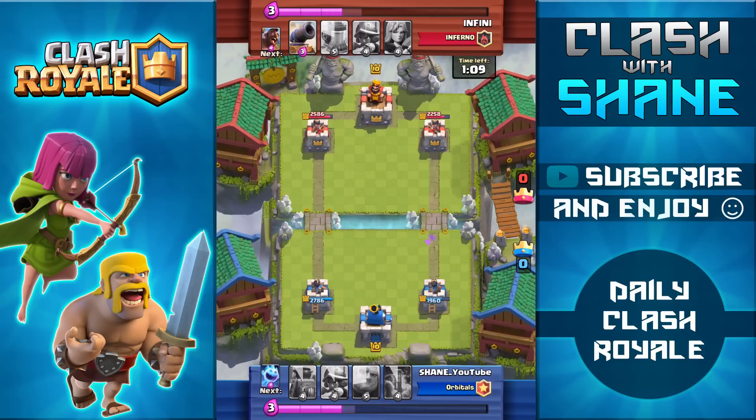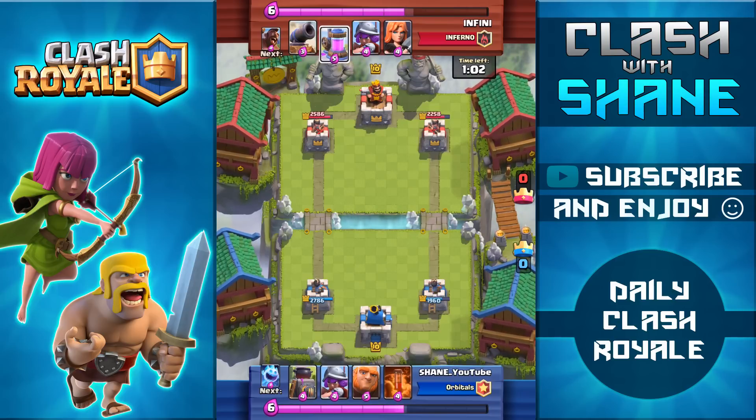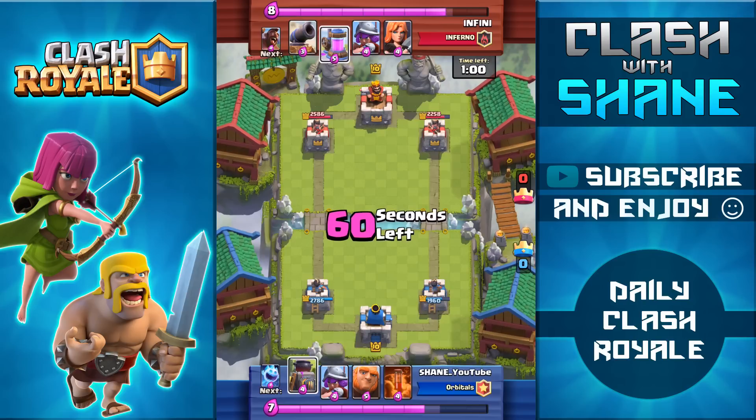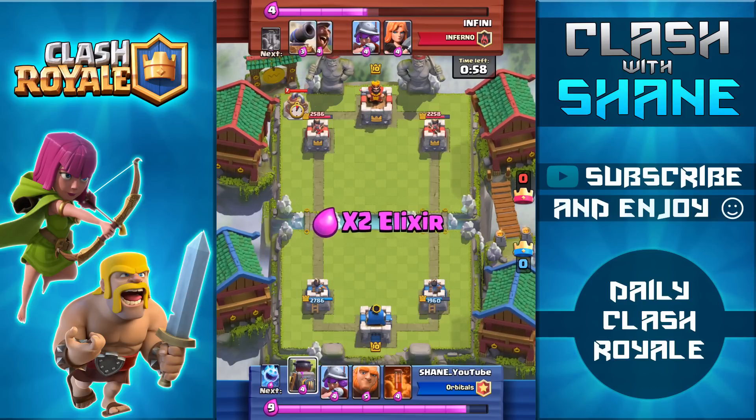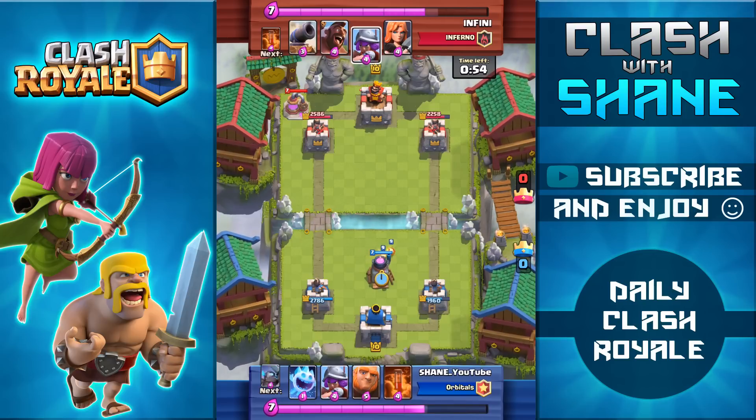Unfortunately his musketeer gets two hits on my tower because she's level 8, and my tower plus my zap spell wasn't enough to kill her. Both this replay and the next do go into late overtime because I'm facing higher level cards, and like I said this deck excels in double elixir.